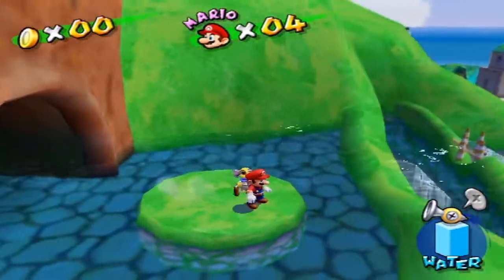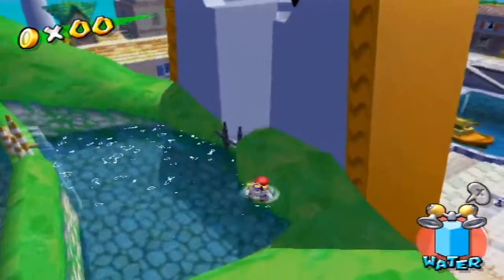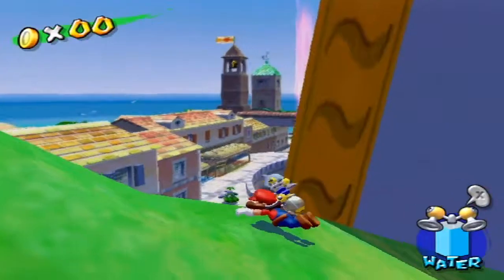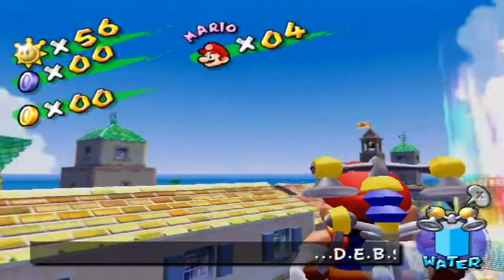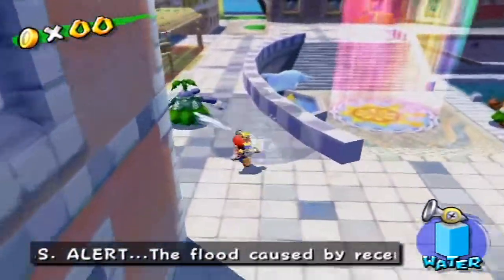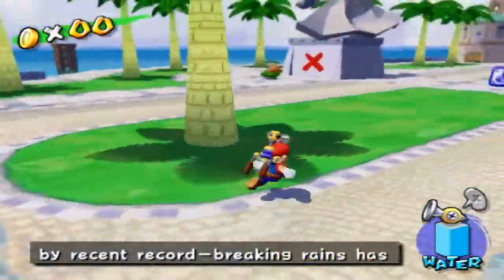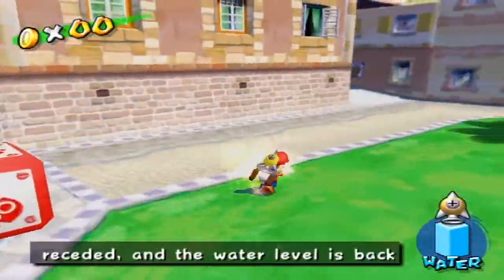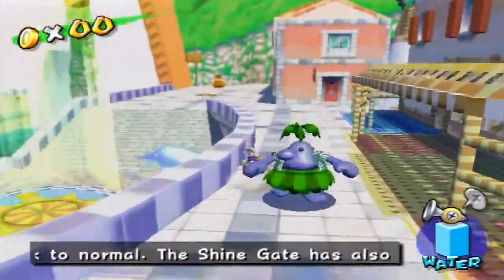If you actually get to this point in the game or get 60 shines, all of Isle Delfino will be sunny — it's very funny. But yeah, now we gotta go and actually finish up the last shine of Pinna Village. There's Pinna and Pianta — it's kind of tricky on the tongue. Yeah man, this game's so sunny! So much sun!